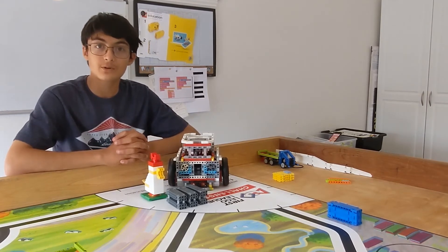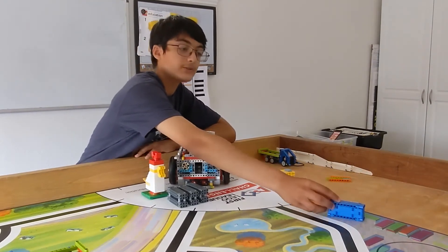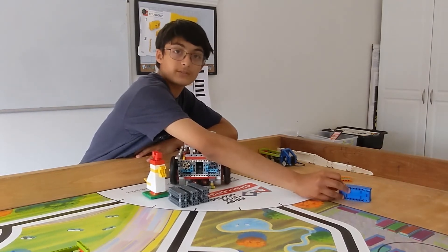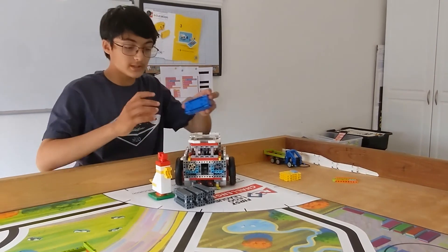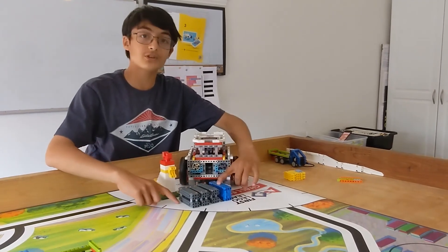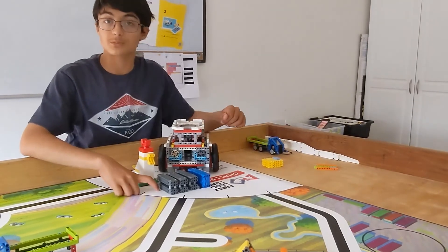In the first round, the EV3 robot will deliver this empty blue hinged cargo container into the home area and it will be filled with its contents. After that, the robot will deliver these three grey cargo containers plus this blue hinged cargo container filled with its contents into the black circle near the cargo plane.